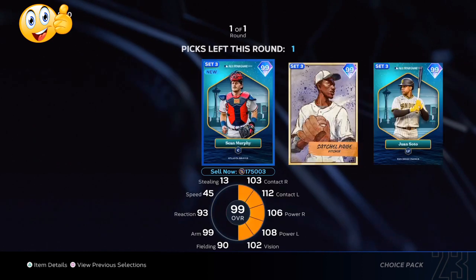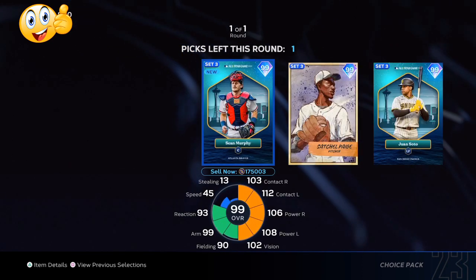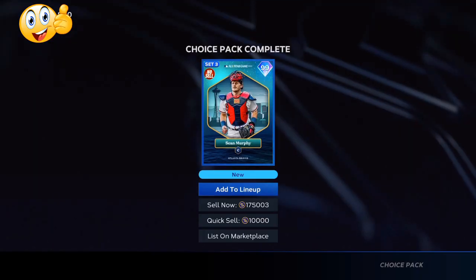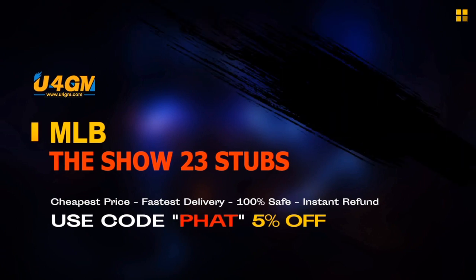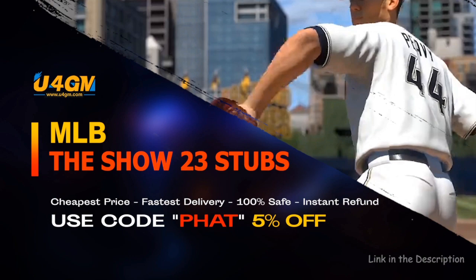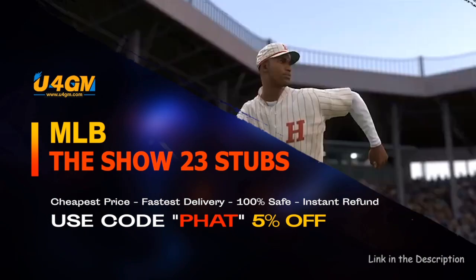You can get a lot of good World Series rewards — that's 175,000 free stubs — just from using these same tips. I've only been playing for two years since the Xbox release, so if it works for me it can work for you. The fastest and easiest way to complete collections and get the best cards in the game — MLB The Show 23 stubs, U4GM link is in the description.